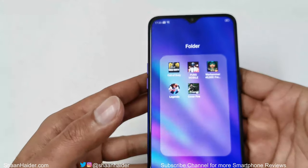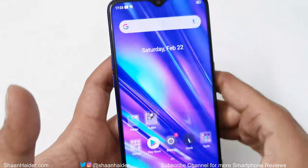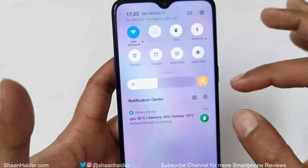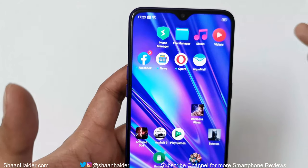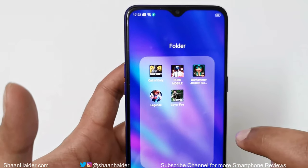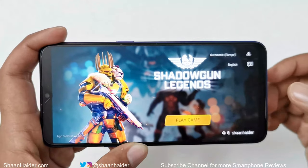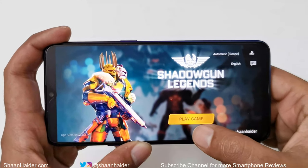After playing all of these games the device is pretty cool. Let's check the temperature — CPU is at 36 degrees and battery is at 35 degrees Celsius. The battery percentage has moved from 84% to 80%. Now let's play Shadowgun Legends, one of the most high-end heavy graphics games — it runs at 60 FPS and usually heats up devices a lot because of its heavy graphics requirements.